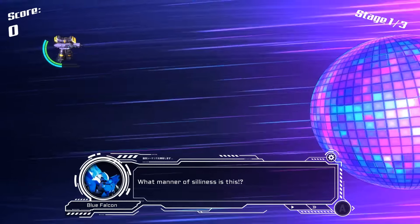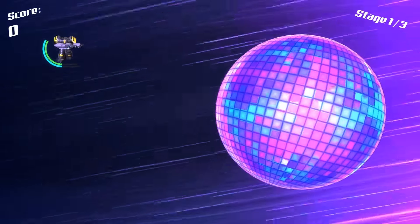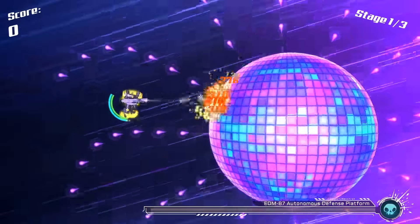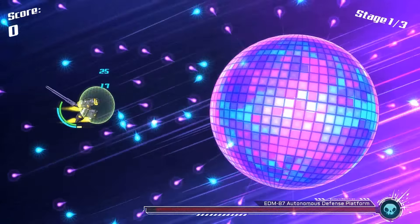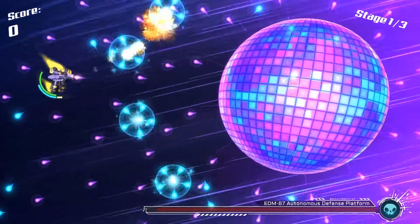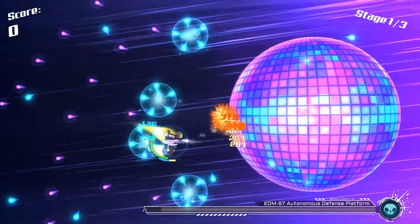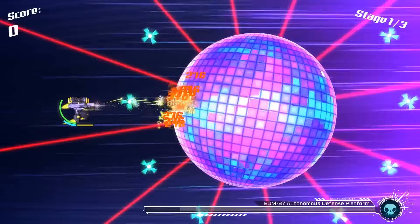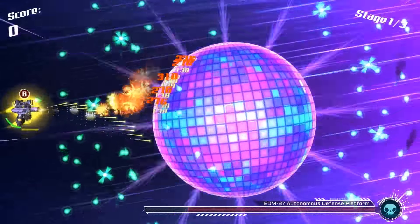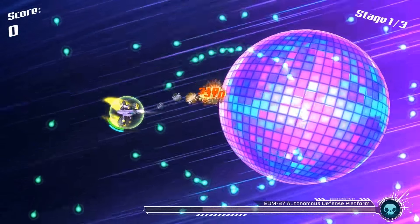Remember how I said this game doesn't take itself seriously? Yeah, you're fighting a giant disco ball — of course it's not taking itself too seriously. Now I'm playing as Black Bear, which is more of a defensive specialist, using the flamethrower and needle projector to show you different gameplay. With the flamethrower I can't get close to the disco ball, so it may not have been the greatest choice for this level. The needle projector, on the other hand, does consistent damage and since the boss is always taking up so much of the screen, it does the job.